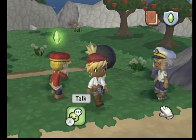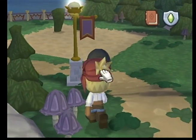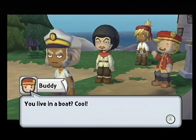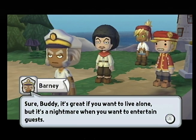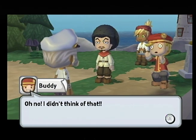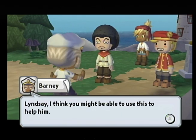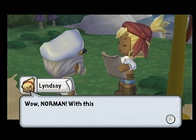Alright. So now go around. We'll look for more people, of course. Shouldn't you go talk to Barney? Well, probably. We got a cutscene coming. We're here at last. Home sweet home. That's where he lives. You live in a boat? Cool. It's great if you want to live alone, but it's a nightmare when you want to entertain guests. Plus there's nowhere for me to plug in my new toaster oven. How am I supposed to make pizza bagels? Norman, I'm having some friends over tonight and I promised them pizza bagels. Can you help me out?